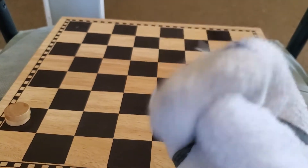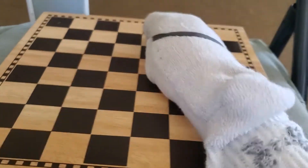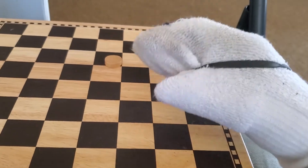Under normal circumstances — in other words, when a piece is just the normal one without being kinged — it can only move forwards.